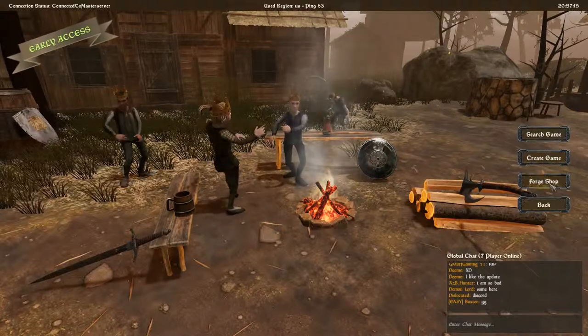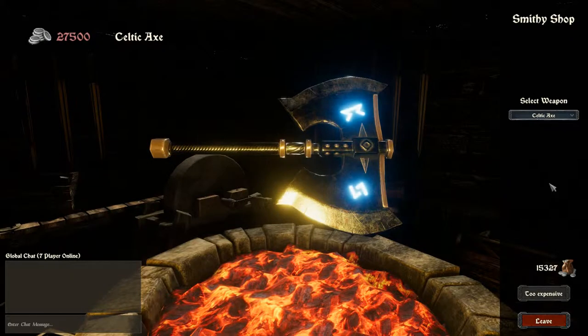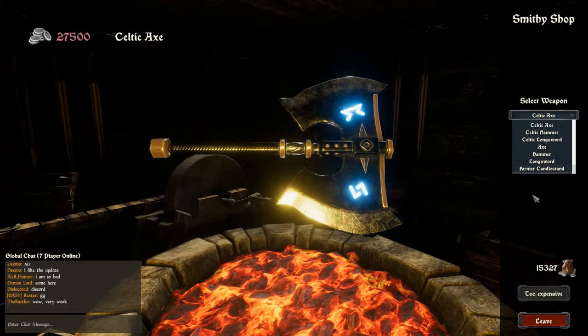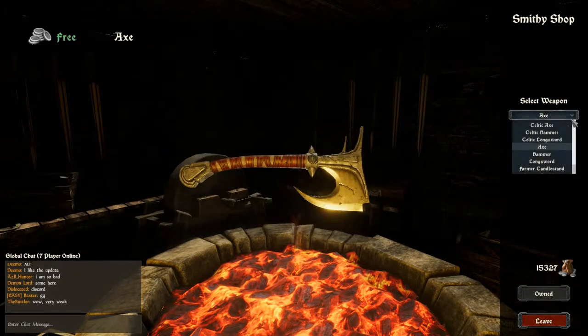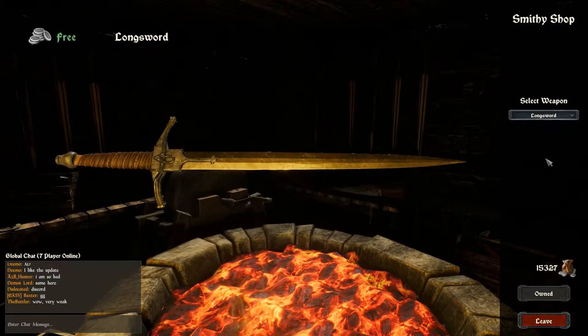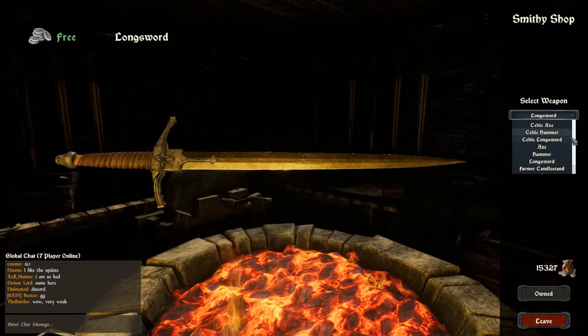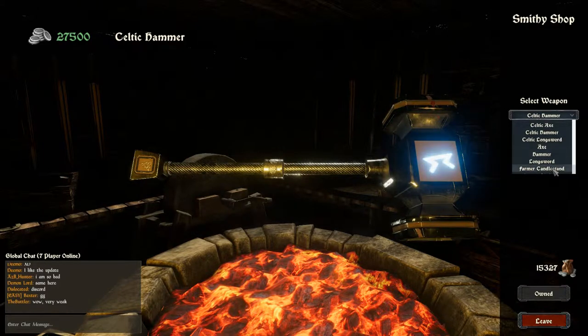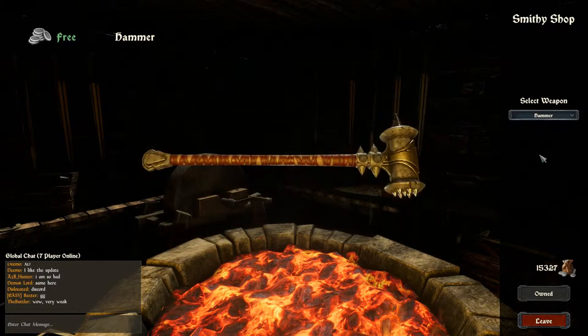The Forge Shop is where you buy different weapons. The ones you start with are the axe, hammer, and long sword. Right now I don't think there's a major difference between, say, this hammer and the hammer you come with — I think they're just cosmetic at the moment.